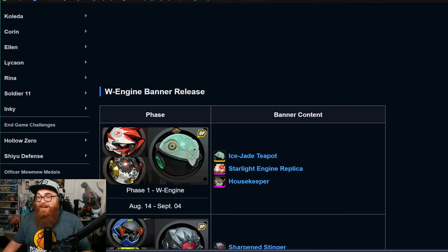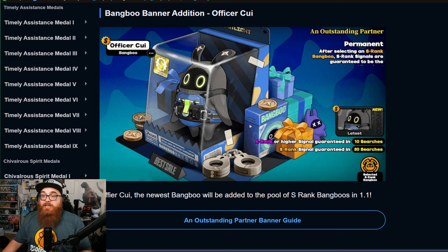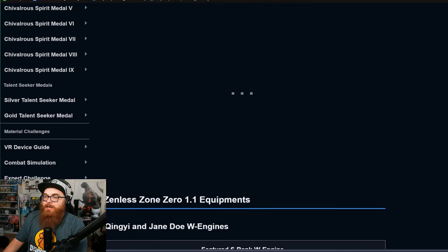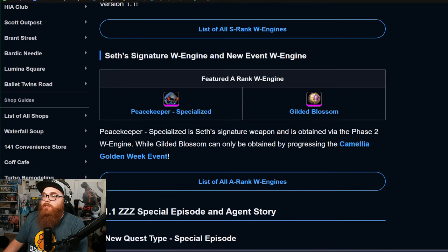We do have a bunch of new W-engines. We got the Ice Jade Teapot W-engine coming out alongside Queenie, and the Sharpened Stinger W-engine coming out alongside a new A-rank called Peacekeeper Specialized. We're also getting a new Bangboo — Officer Queen — which is going to be added to the permanent banner for Bangboos. I was nervous they'd make a separate limited Bangboo banner, so it's very good to see it going to the permanent banner. I'm going to save all my Bangboo tokens until Officer Queen comes out.